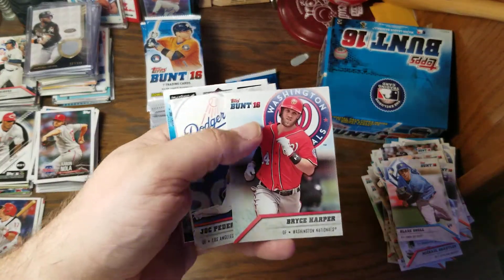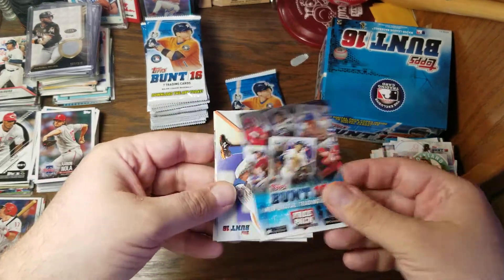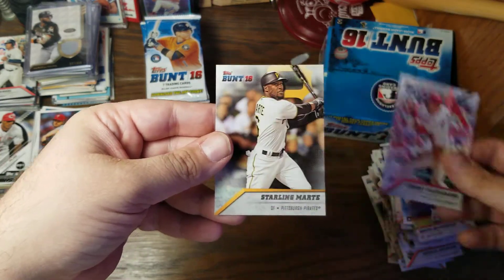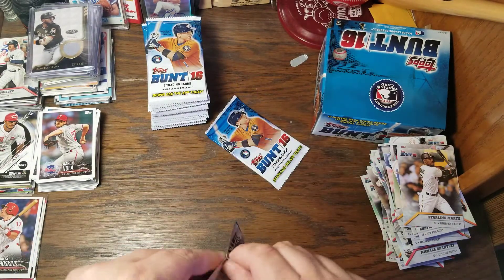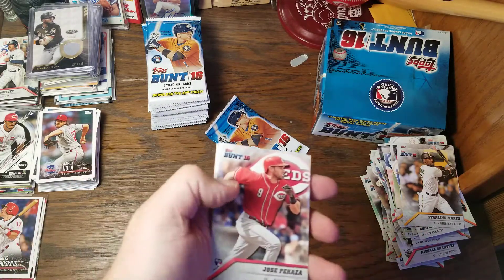Bryce Harper — my mother-in-law's favorite current player. Joc Pederson, Sonny Gray — looking at you, Danny, for that one. Curtis Granderson, Jeremy Hazelbaker, Starling Marte. Danny at 12 Again Sports and Outdoors — his favorite player is Sonny Gray, so he's probably going to get that one from me.